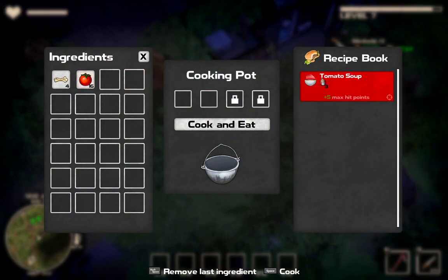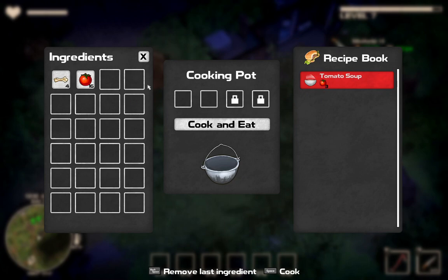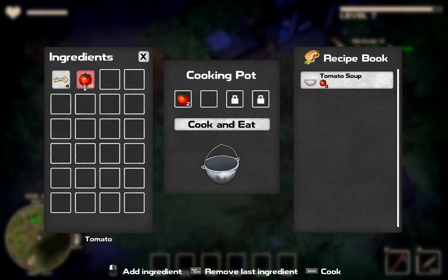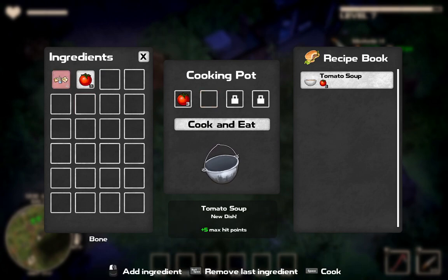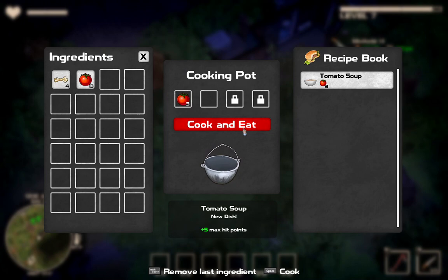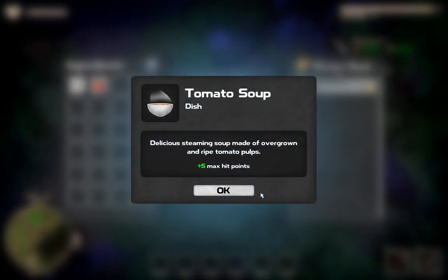I can track the recipe but it's not that useful. I'd like it if clicking it dropped things right away, but instead I have to click it three times. The extra slots are for other ingredients such as bone. We're just going to cook this and get five extra hit points — unfortunately you can't just add three more tomatoes to get five more.